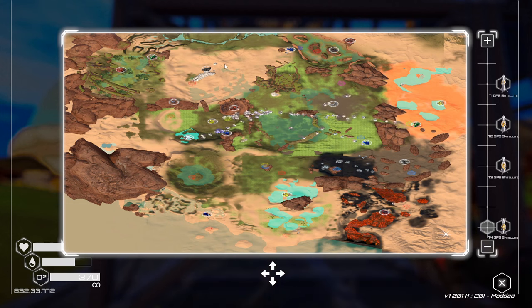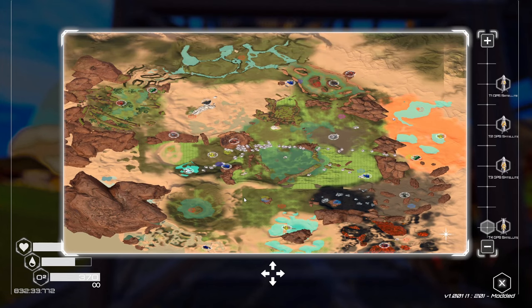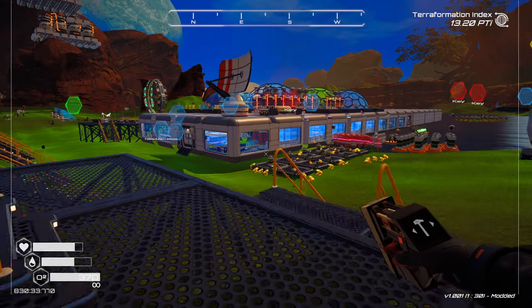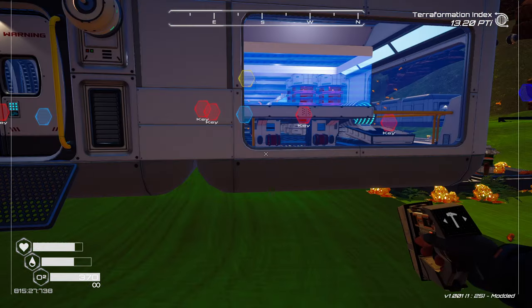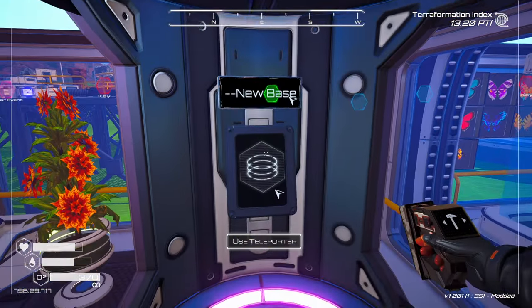You've got the coordinates and the general idea on the map. I find all three methods helpful — the map view, the coordinates, and seeing the location in-game. Now let's go to the frog area where we get those golden frog eggs, and I'll show you what that looks like.